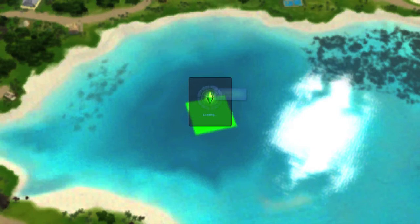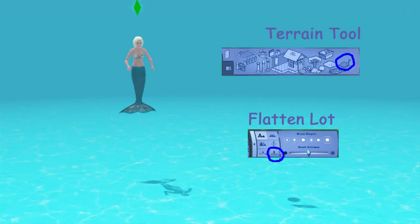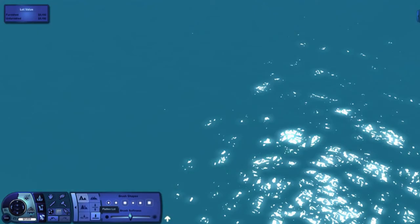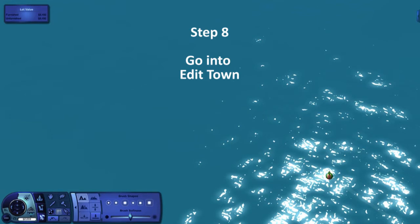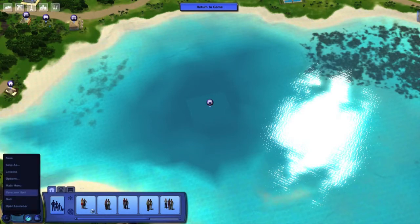Next you need to go into Build/Buy mode and be in Build mode. Once you get to Build mode, Mary Mermaid will help us again because we're going to flatten the lot. Choose your terrain tool — the terrain tools come up and I've circled the one you need to click just once to flatten the lot. And here's me doing it — and that's what happens. You can now see the water, and the lot is now set up. So we go into Edit Town and save.